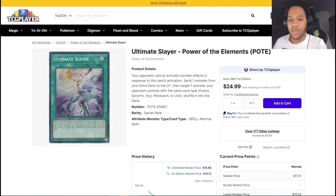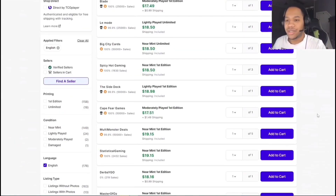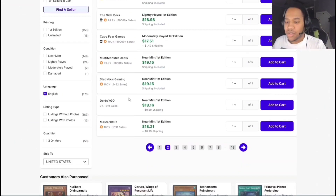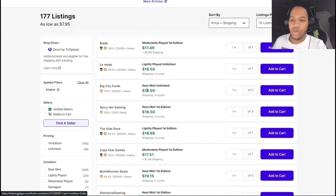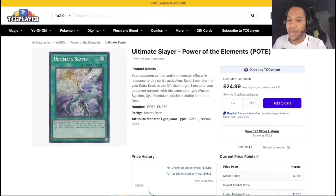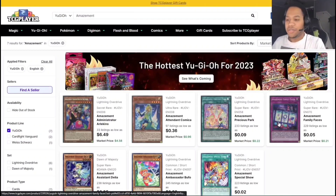We have Ultimate Slayer, which I recommend getting because prices are ridiculously low. First editions are like $19-20 and have been like that for a while. The unlimited copies are a little cheaper, so if you want to go the cheaper route you might as well go ahead and do that.